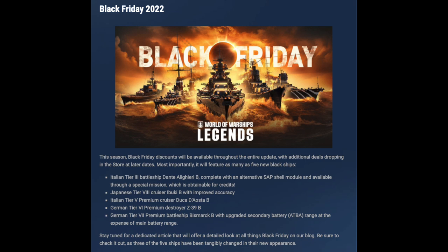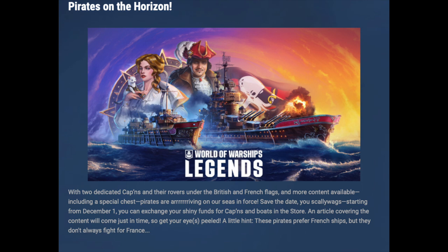For Black Friday there are going to be lots of discounts and the Black Friday boxes, which are always good — lots of Universal Commendations in there, almost one in ten boxes. We're also getting the Dante Alighieri, an Italian battleship with SAP shells. We get the Duca d'Aosta B and the Z39 B — and if you know this channel you know I like Z39, so that's going to be interesting. Lastly we're getting the battleship Bismarck with upgraded secondaries. Quite interesting this Black Friday.